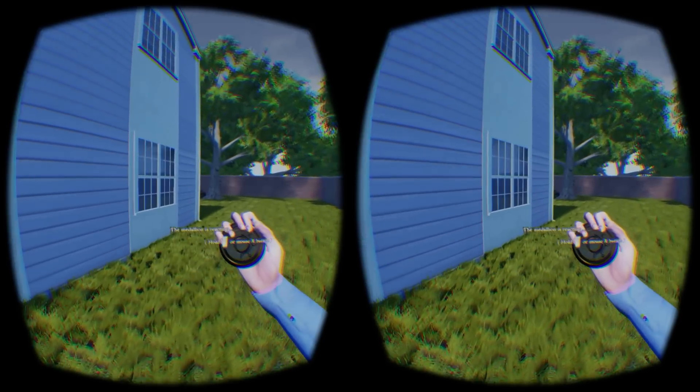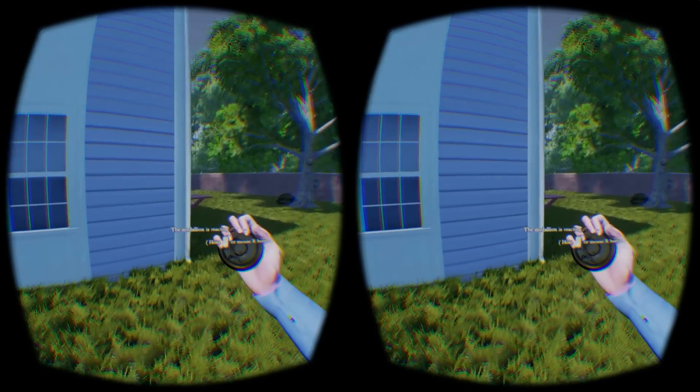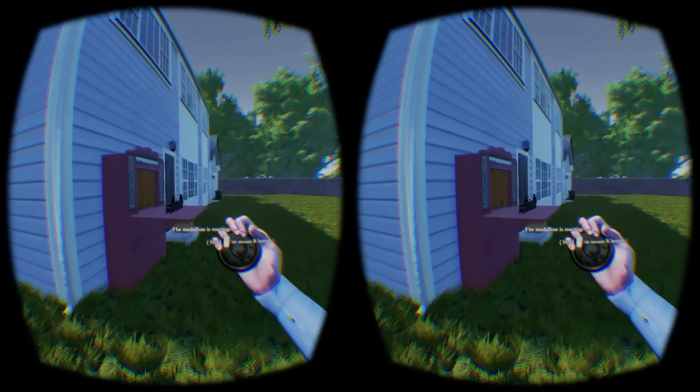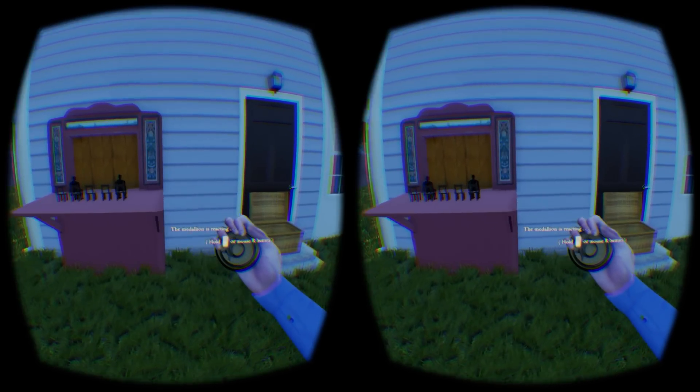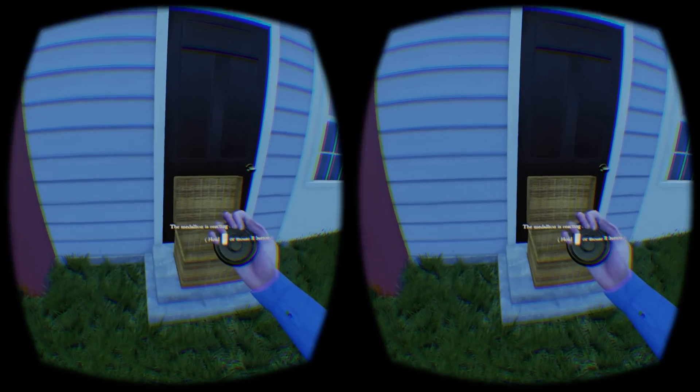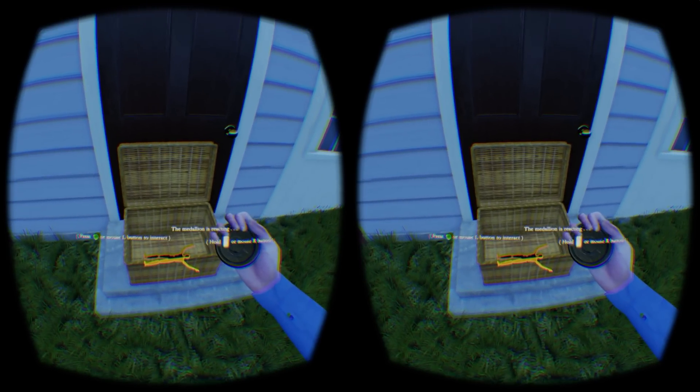We played Waking the Glares with an Xbox controller and it vibrates at different intensities as your compass spins faster when you get close to clues. This means that when playing with the controller, you don't have to constantly watch the compass as the tactile cues are enough to get you where you need to be.